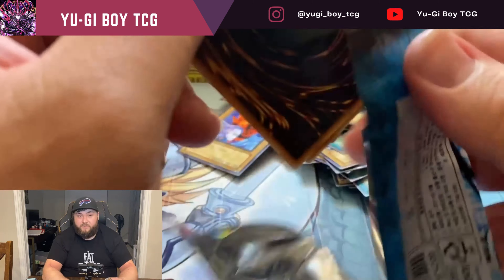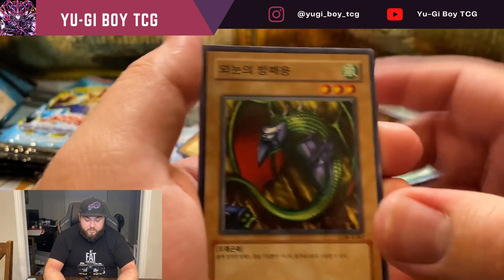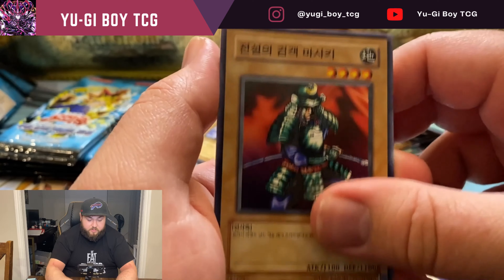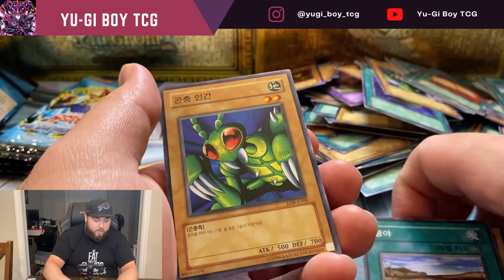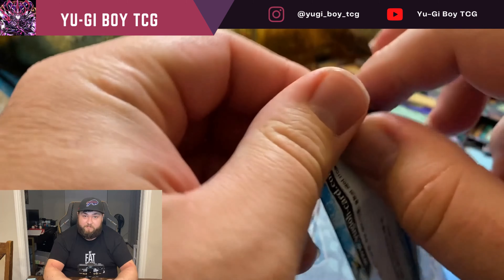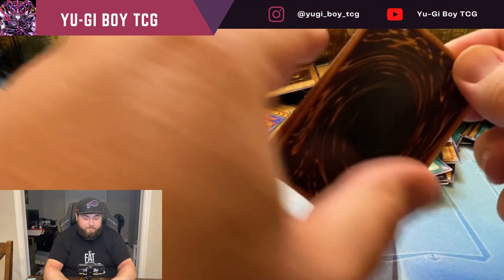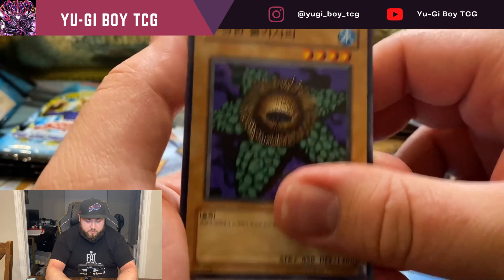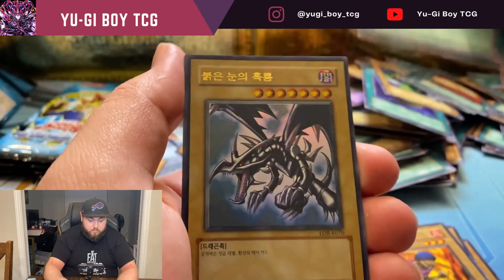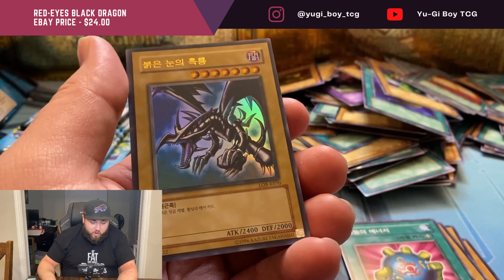Watch this be the Blue Eyes box that just starts off super bad and ends super fire — that'd be pretty sweet if that's what actually happened. There's still plenty of packs but it just gets discouraging when it's this bad to start. Compared to our last Korean box which was Magician's Force — if you guys haven't seen that video — we pulled like one of the worst ultras we could have pulled.